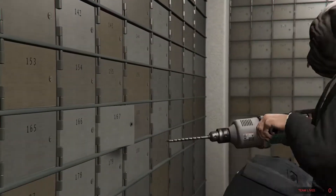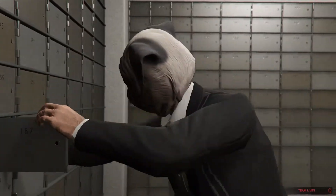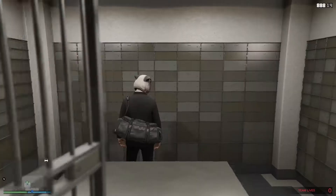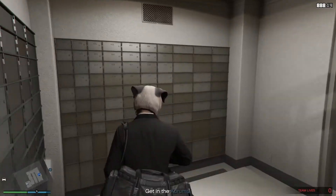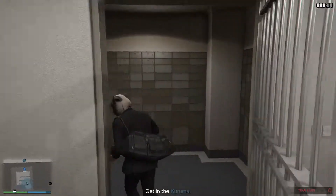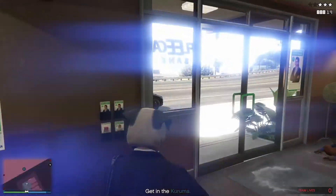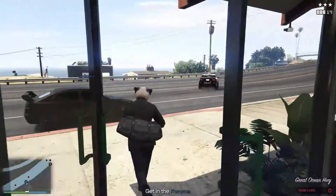Once the box has been compromised, the driller will need to remove the contents and then rejoin his acquaintance in the bank. However, if the driver is thinking ahead, he should leave the bank at this point and go get into the car and start it up, ready for the driller — as my good friend has done here.